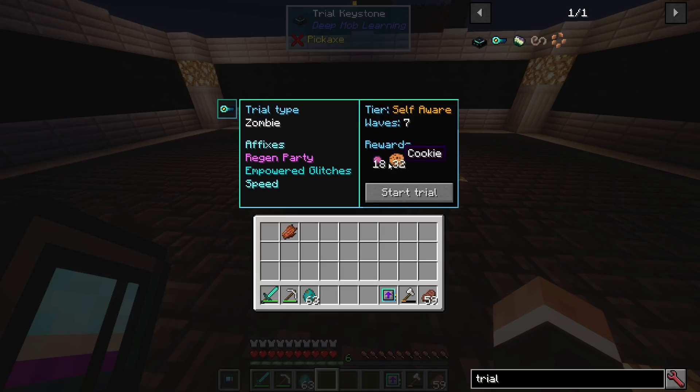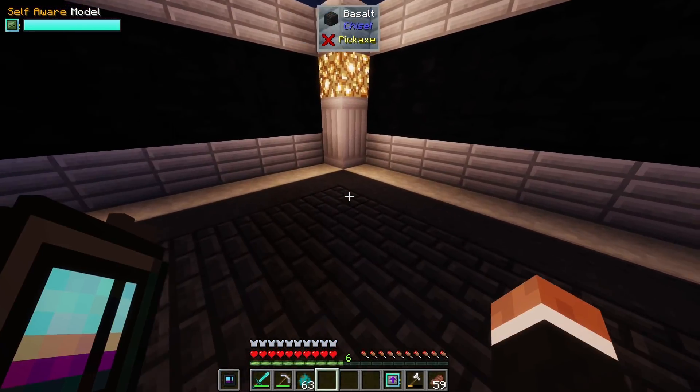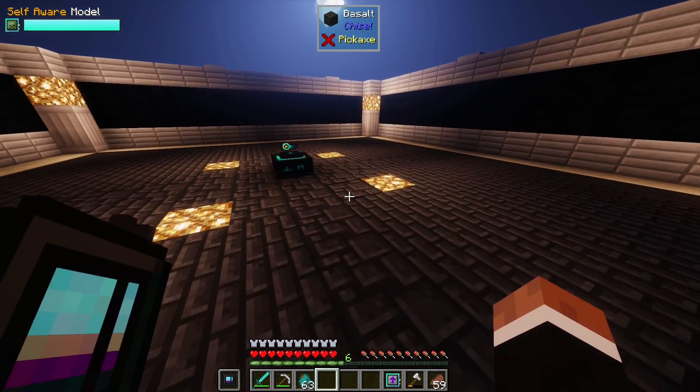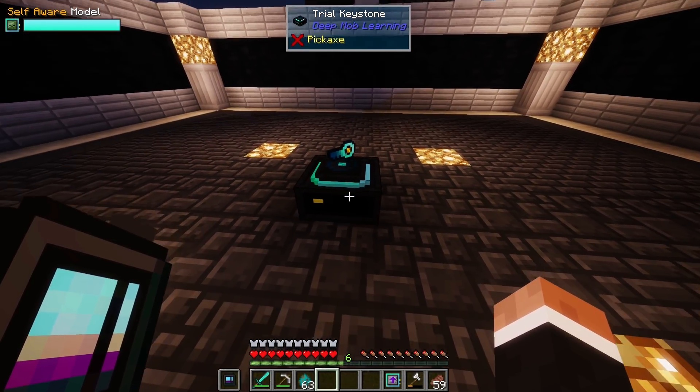So you put the key in, you get some basic information about the key and what rewards you can expect at the end of the trial, and you hit start. It's pretty basic — you just need a 15 by 15 clear area and the layer underneath the trial keystone needs to be full blocks.